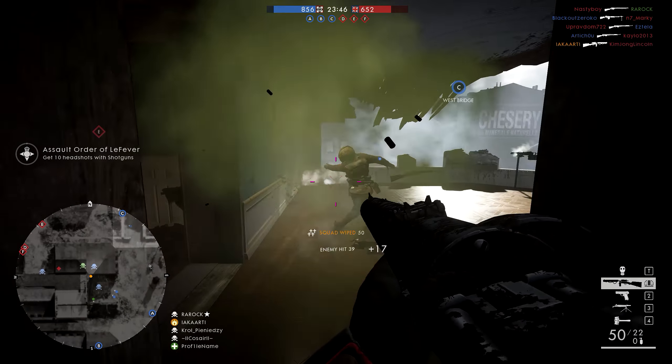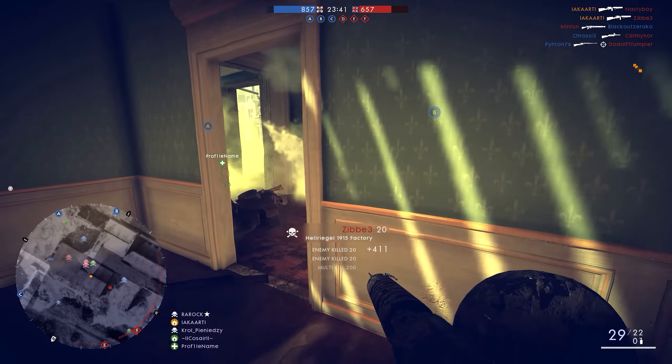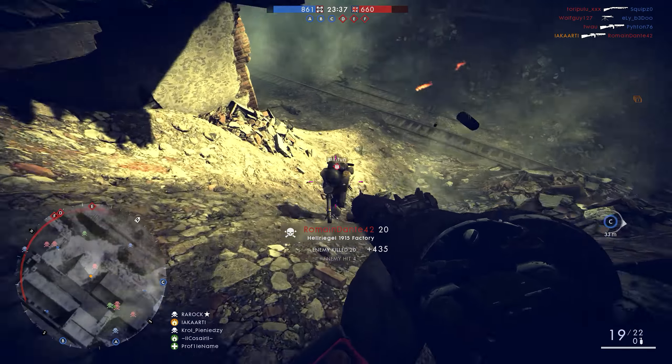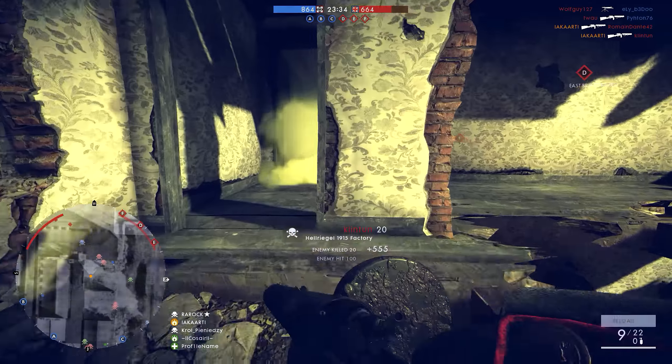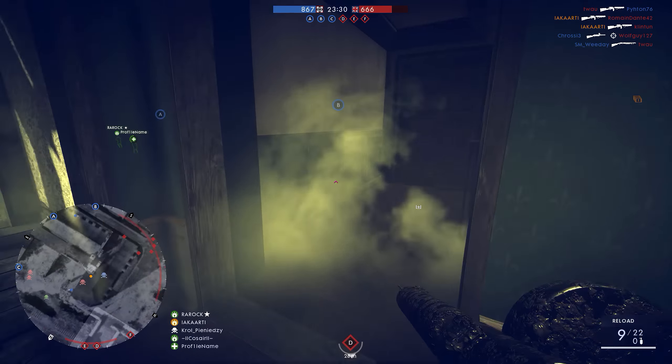My favourite map, and the one that I'm seeing used a lot in custom server rotations, is Argonne On. This map is just brilliant for the Assault class — lots of vehicles to take down, you don't have to worry about things in the air, and also close quarters engagements with lots of cover. It's an all-round fantastic experience.